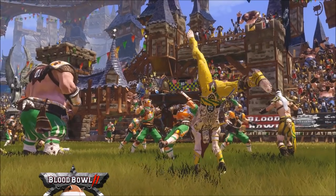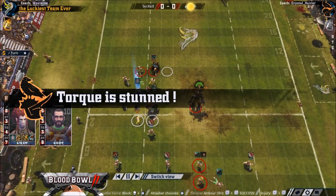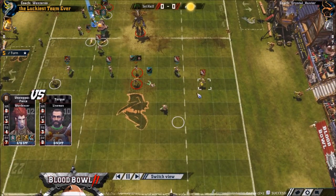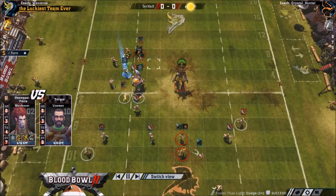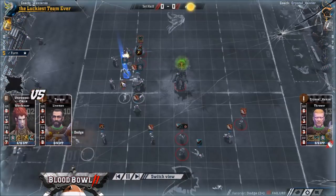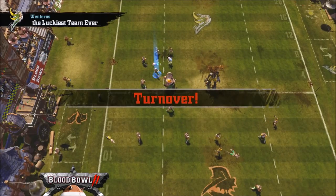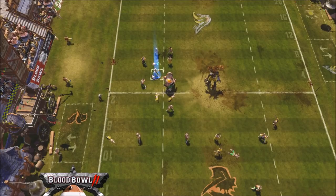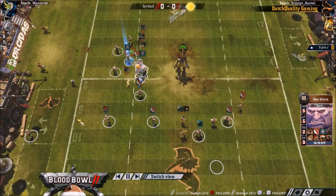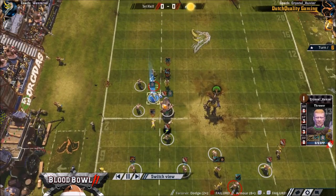I really like standing these two people up before doing anything here. I think once you're committed and have used your re-roll, this is just alignment for the rest of the half. Standing these two up even before making this 1-in-36 dodge or the two-dice block — much less the 2+ there. Because he's got three guys on the way, allowing three people freedom of movement. I think that was a mistake.